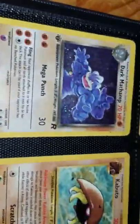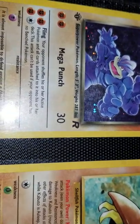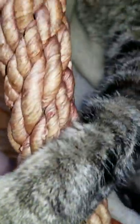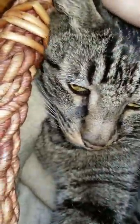Vaporeon. Primeape — it's like an Angry Bird. Rhyhorn — first edition. Energy. Graveler. Dark Machamp — first edition. Team Rocket.